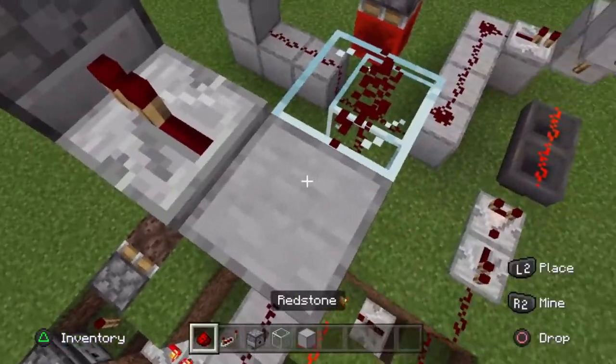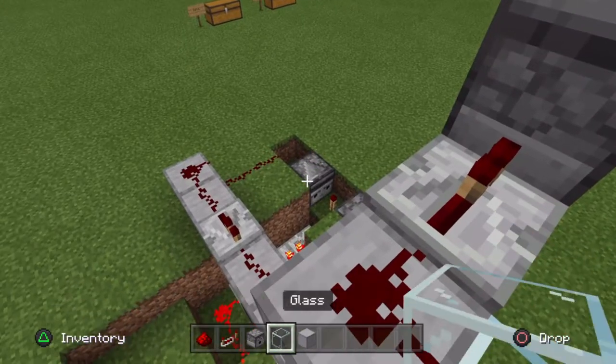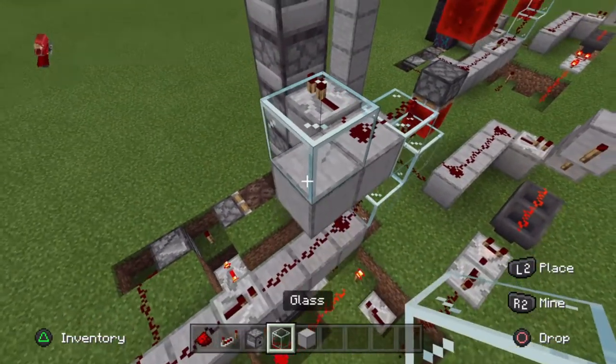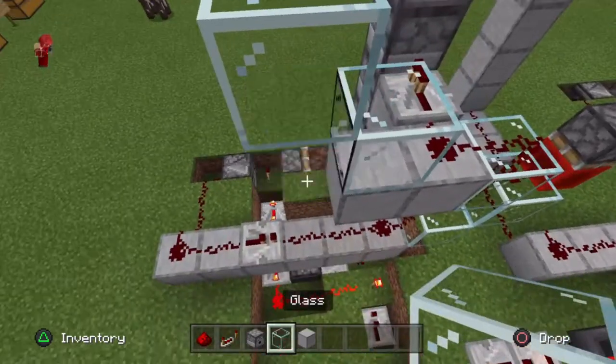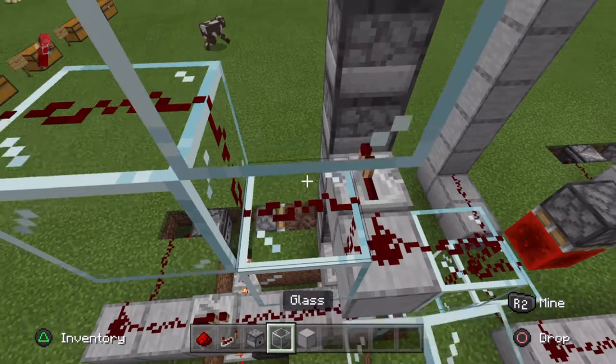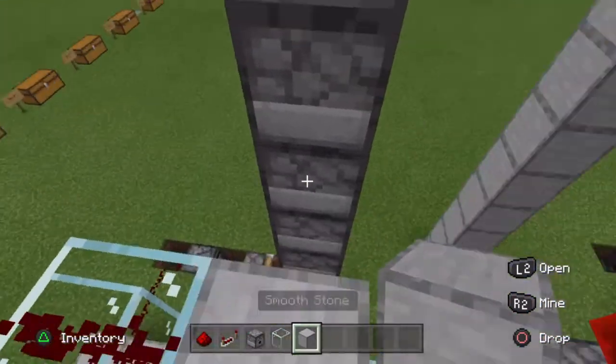Then repeat it again, redstone again. We've got to do this one more time — temporary block, glass, temporary block, glass, redstone, redstone, glass, redstone. And then you block into your dispensers.